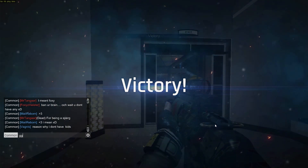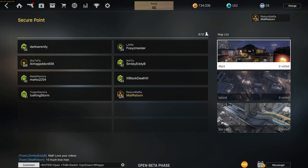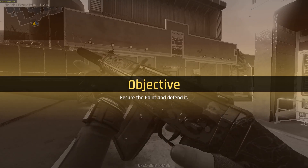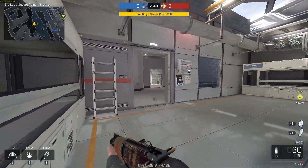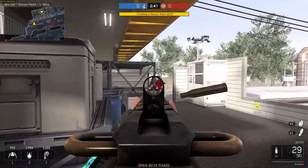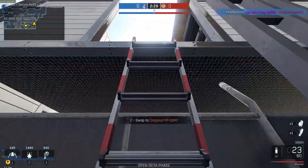I guess this weapon is even viable on Cloud Nine. Let's check if we can use this weapon without any sights on it and increase the effective range. Biolab or Mart — I like both of these maps. We already played a match on Mart, so let's go with Biolab. Yeah, the iron sight should be doable — you only know it when you start shooting the weapon though.